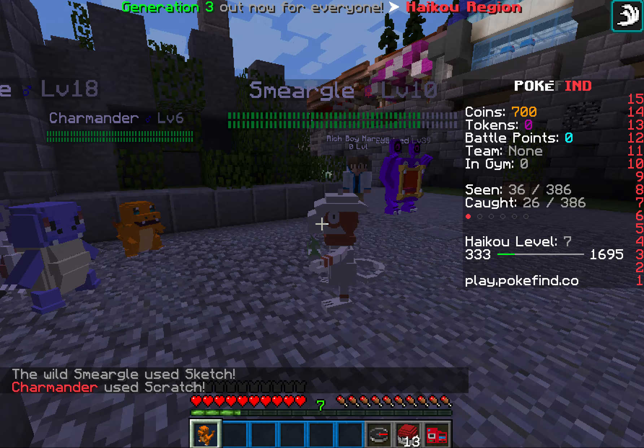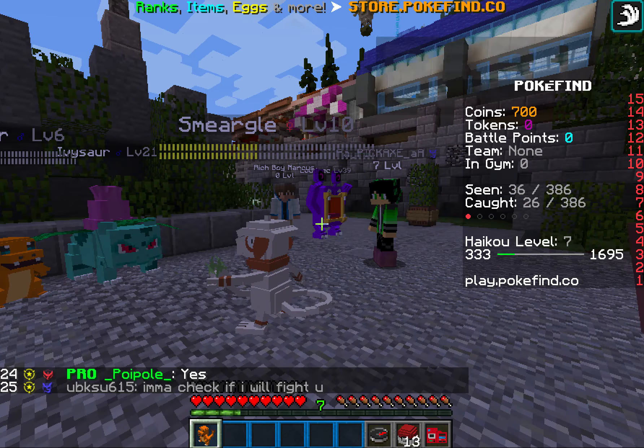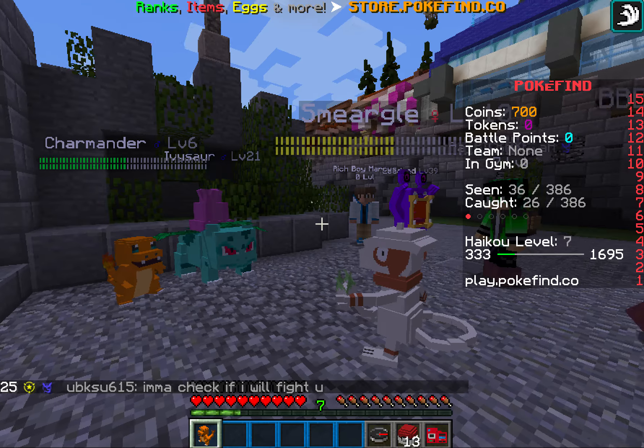I'm gonna use an Ultra Ball — no no no, please don't kill it! I'm sorry if we're all talking at once, we'll try and fix that. Smeargle's gonna use Sketch. Let's use a Love Ball — what does a Love Ball do? Come on! I got a Smeargle! How do you check what gender it is? It says it right next to its level.